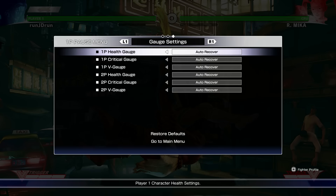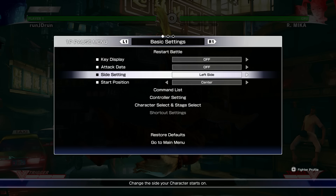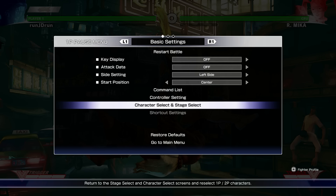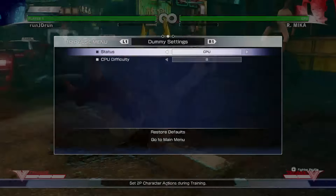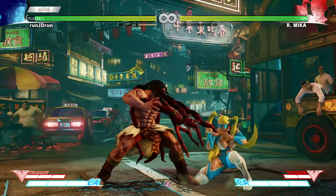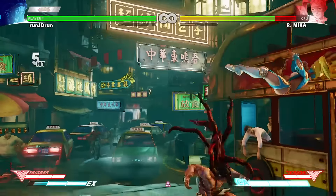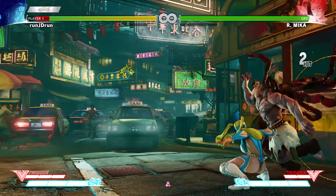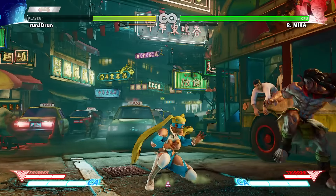Let me check the settings - gauge settings, auto recover. I think we should lose restart battle, attack side setting, left side start position, center command, character and stage select. I think this is how you get to a ranked match. I was under the impression that you fight for a little bit and then if there are ranked matches you hop on and play against people.